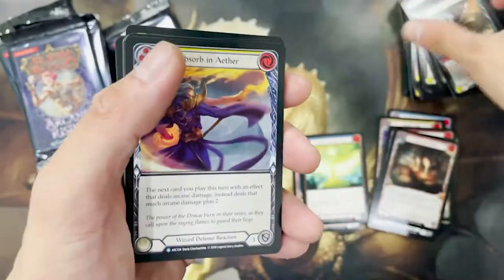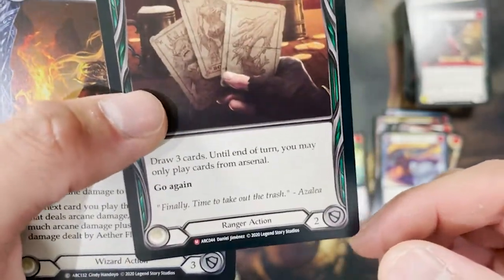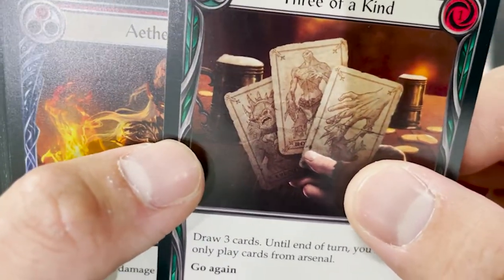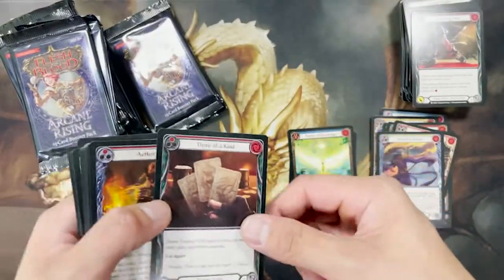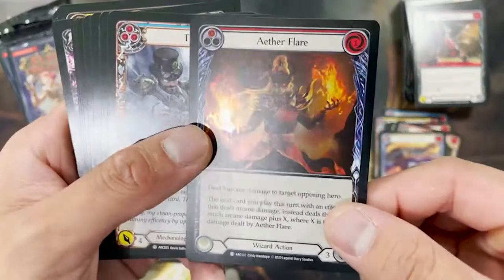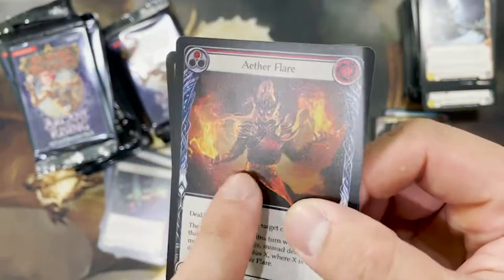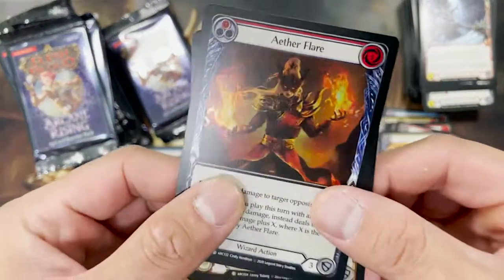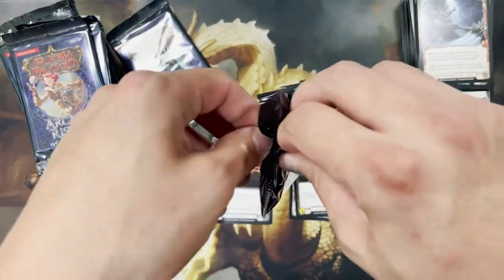Majestic number one! A three-of-a-kind Majestic — very good. That's a foil Aether Flare. Any of the foils with flames going upward really pop out and look very very good. But most of the other common foils — I can't tell that they're foil.